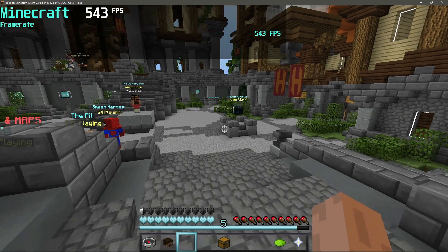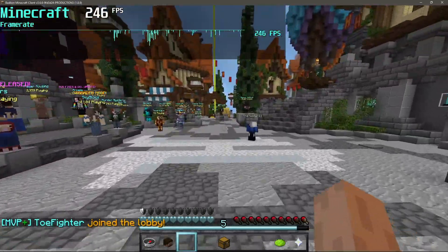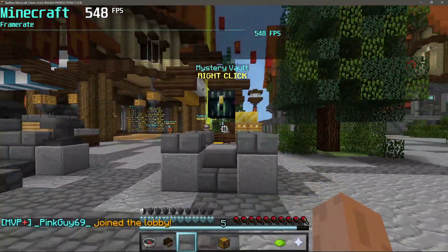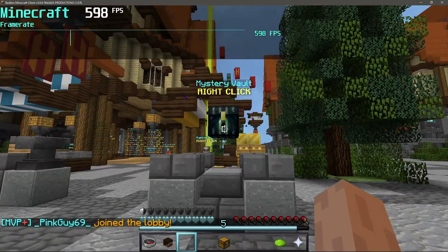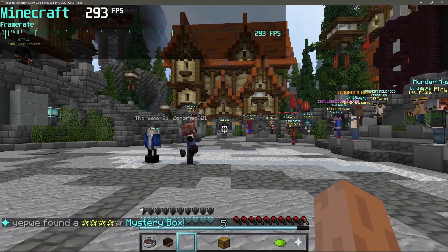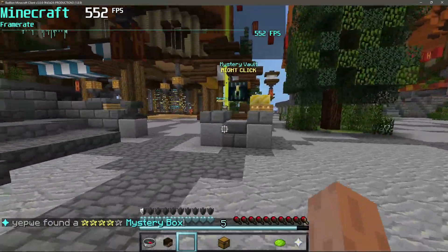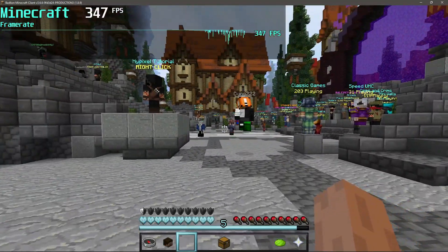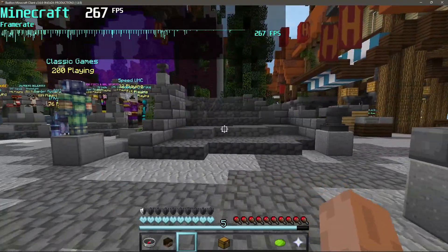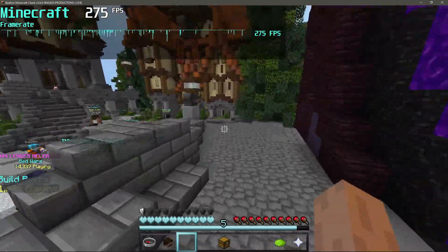Let's go ahead and do the test. I'm going to bring up the MSI Afterburner on the top left corner. The test is basically me running around doing laps in the lobby. One interesting thing to note is that once you get to the Mystery Vault, the FPS actually increases, and once you get close to the other Mystery Vault on the left-hand side, the FPS actually drops.